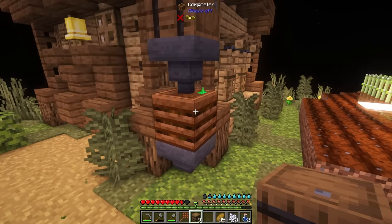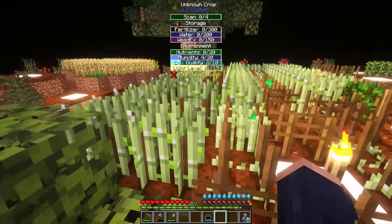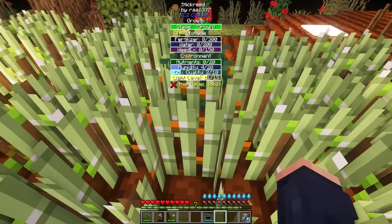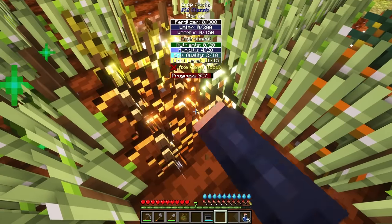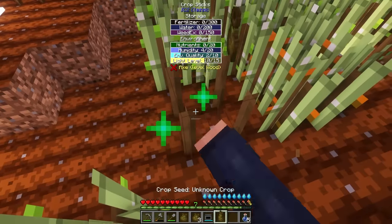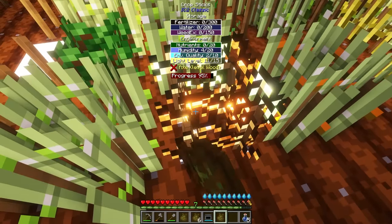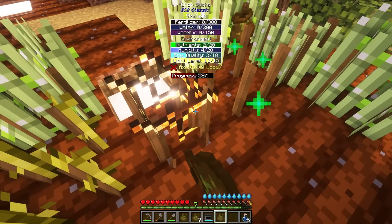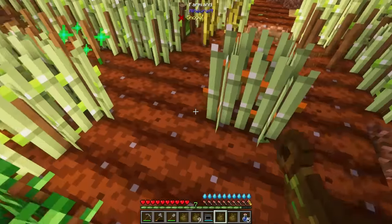I think I got super lucky because one of my crops did end up turning into stick reed, which is very cool. What I want to do is break some of the crops around this because I want to change up a few things. Now that we know that stick reed grows here, I'm going to change up everything around it and try to duplicate the seeds if at all possible. That's why I'm breaking all of these things — to make sure we have some room.